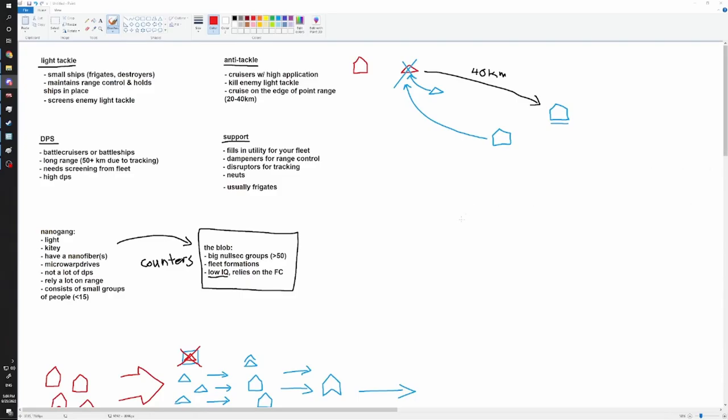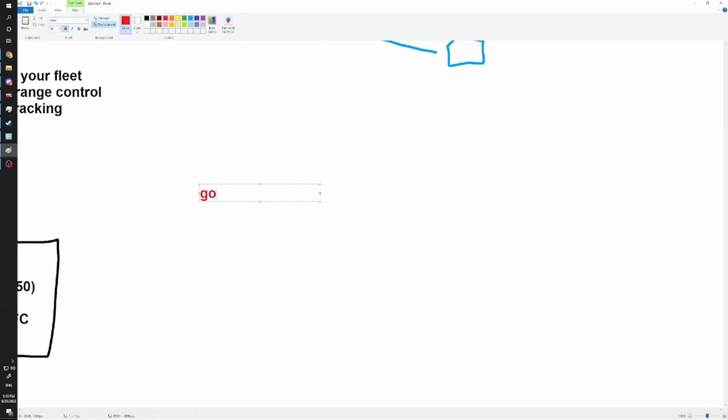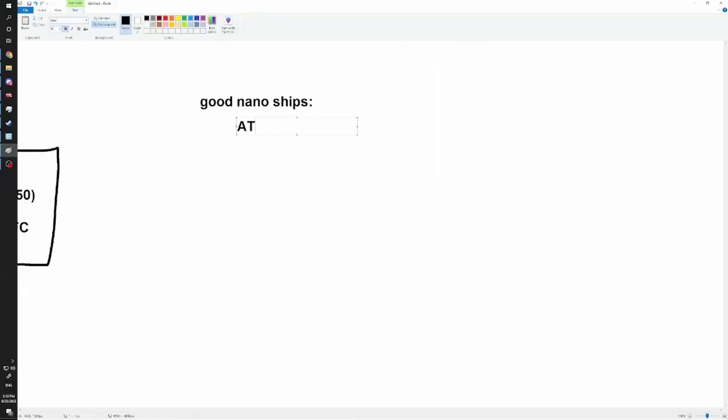Do you guys have any questions about how a nanogang operates and what you should be doing in one? The best ships for nanogang include Hurricanes, Osprey Navies, and cheap ships you can learn on. For a 100 million ISK ship you can't complain. Let me go down a list of good nanogang ships. The Omen Navy, Osprey Navy, Hurricane Fleetissue, regular Hurricane, and Stabber are all solid.